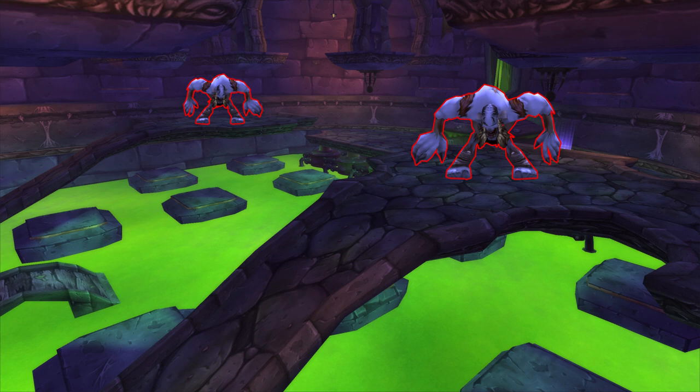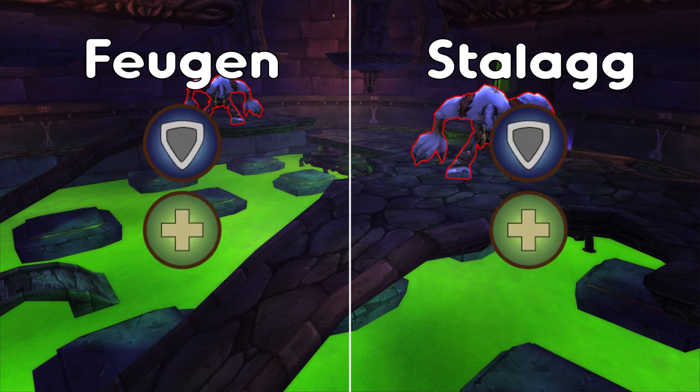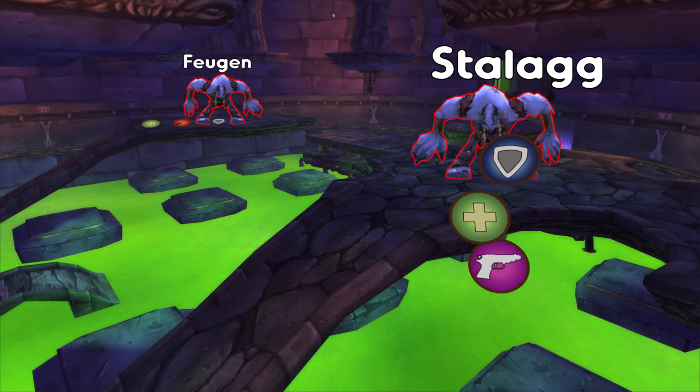For the first phase, you need to split your raid into two groups. Both groups need healers and a tank, but the groups need to be melee in one and ranged and casters in the other. The melee group goes to Fergus, whilst the ranged group goes to Stallone.